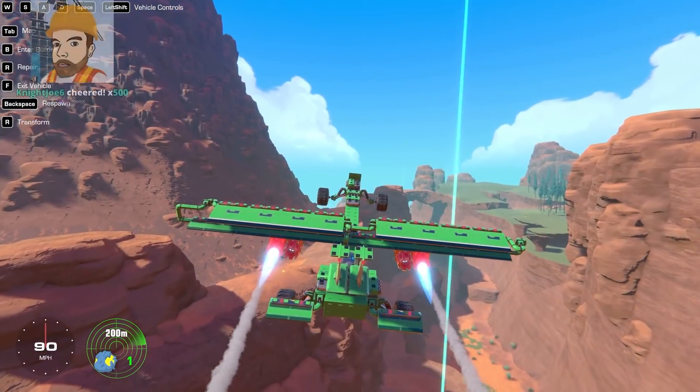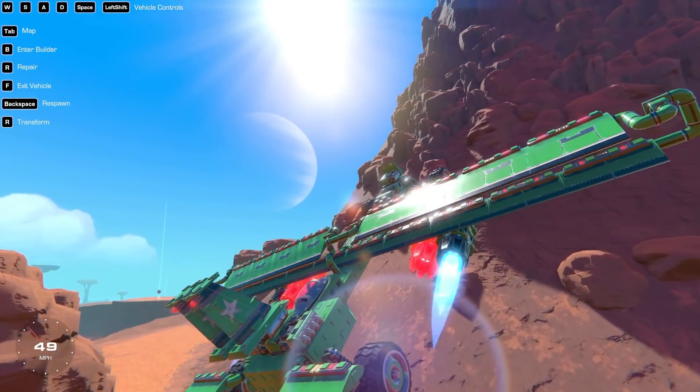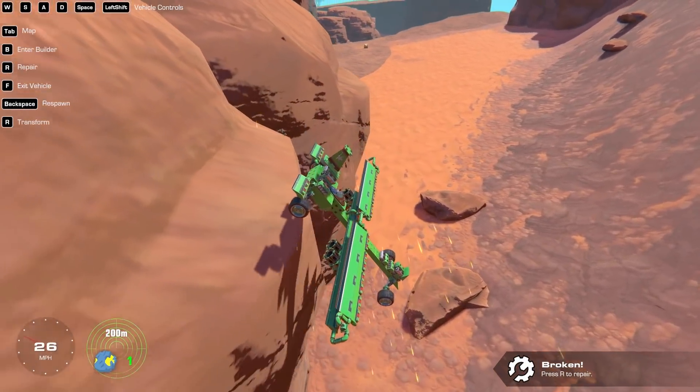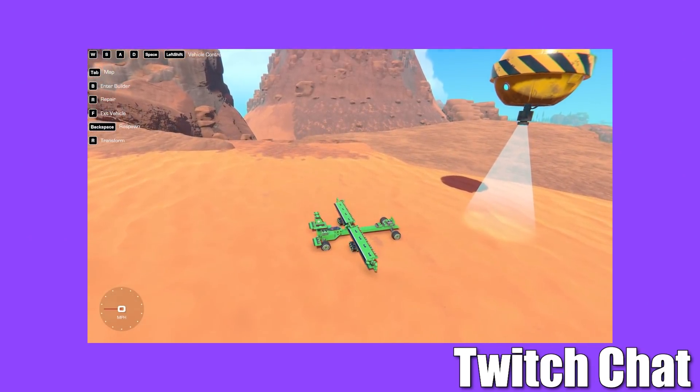Who'd have thought this would be easier than Kerbal to make something fly? The question is, can we get up a volcano? Shit in hell. We landed and we didn't die. We died. I don't think plane wings are meant to be that squeaky.